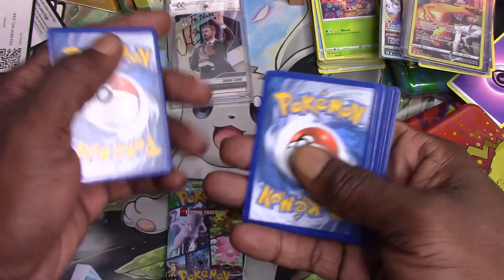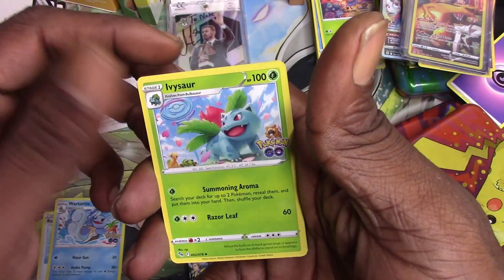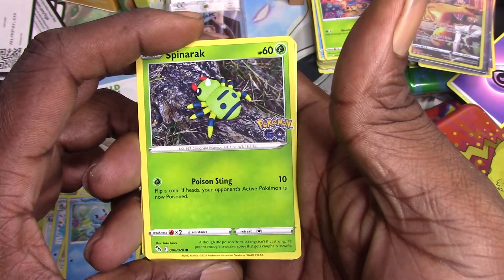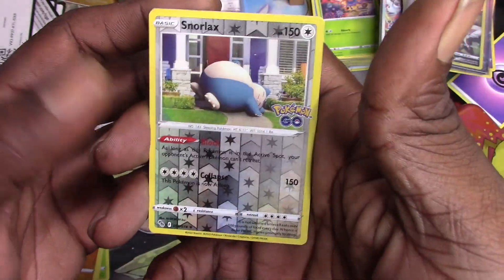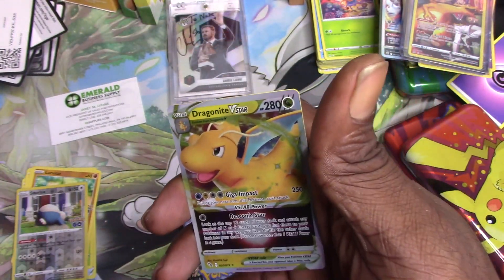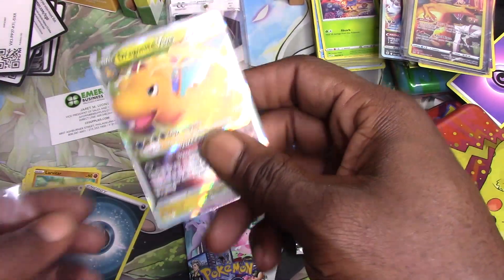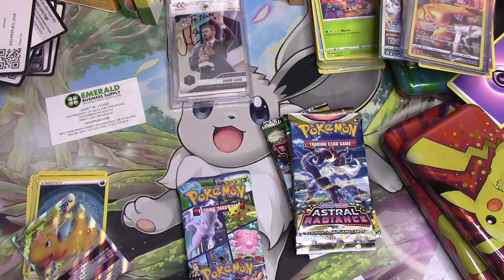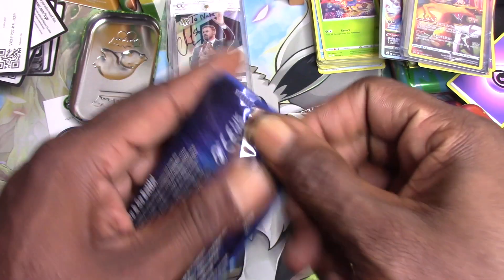There you guys go — one, two, three. Let's see: we got a Rare Candy, Wartortle, Ivysaur, Meltan, Eevee, a Squirtle, Spinarak — gotta check if that's the one, it's not. Leavanny. We got a Snorlax reverse holo, and let's go — a Dragonite with Giga Impact! That is a nice hit. Look at the eyes, look at all the holographics on that Pokémon GO card.